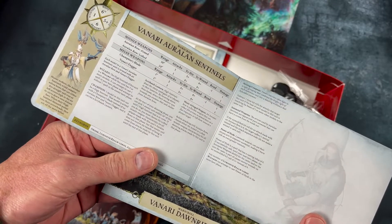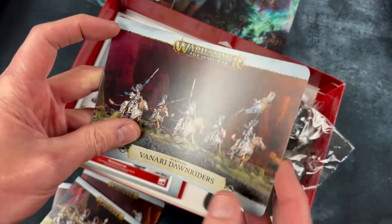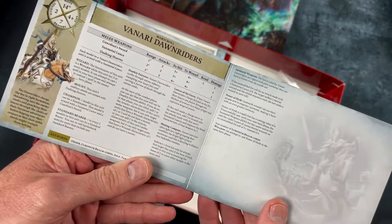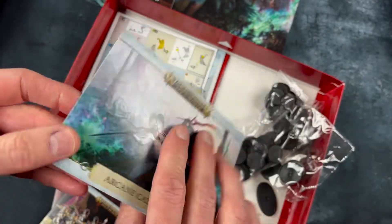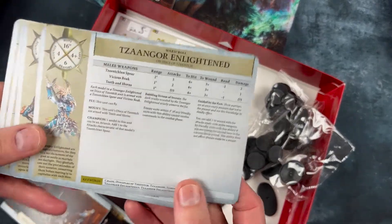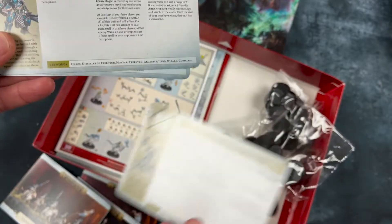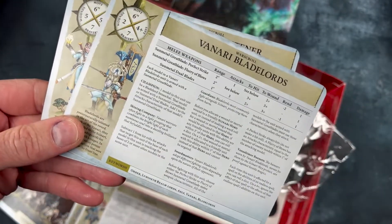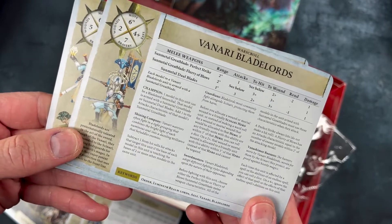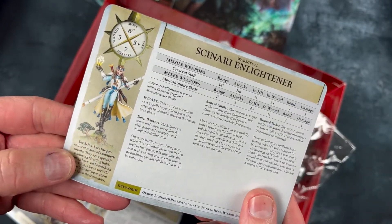Here are our Sentinels, which of course are armed with bows. And the Dawn Riders, who are lovely mounted figures — these look great. I've built up all these figures so you can see them a bit later on. The Tzaangor Enlightened, as I said, are on discs of Tzeentch, so they're floating along on weird discs. The Cursling, which is a new figure. Blade Lords for the Lumineth. And the Enlightener is also a new figure for the Lumineth.